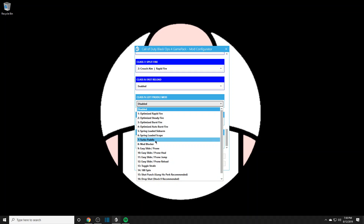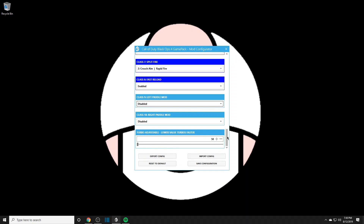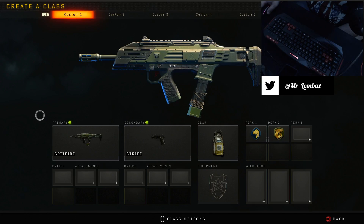You could also set the paddles to turbo paddle, which is like turbo 2.0 that already comes with the Strike Pack. Assign, say, X to the left paddle and when you press it, it'll start spamming X super fast. Turbo adjustable — leave that all the way down. Don't forget to double save as always.